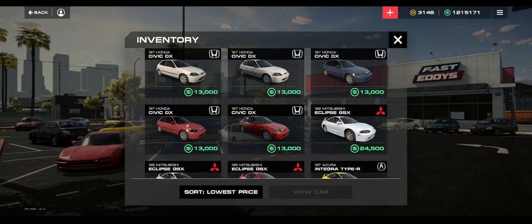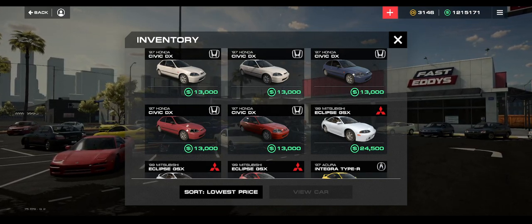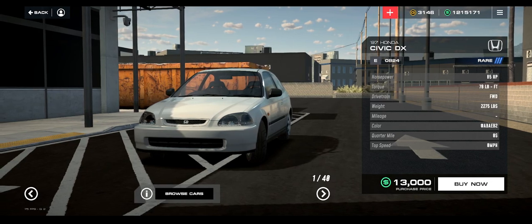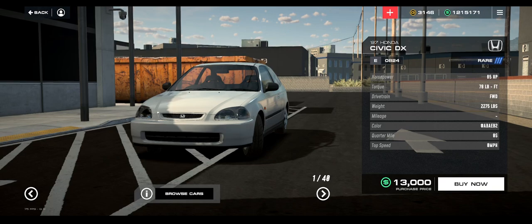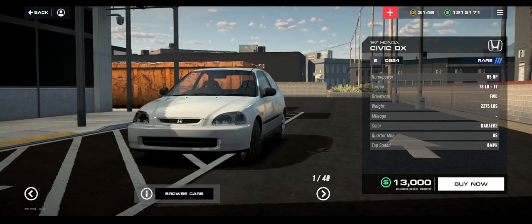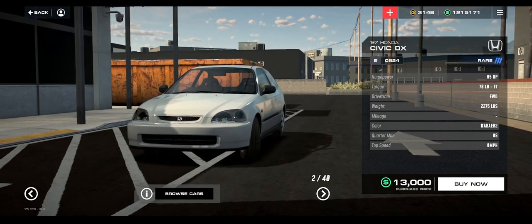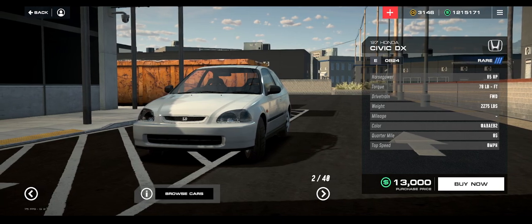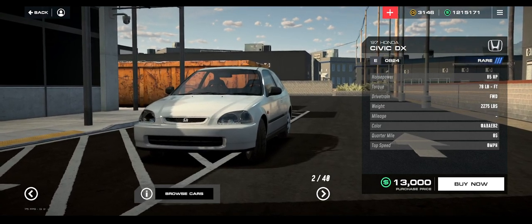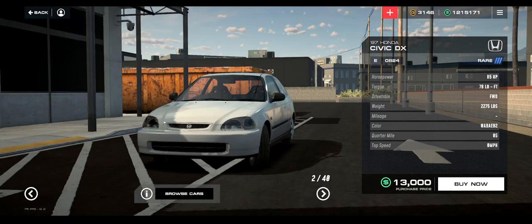Later on in the future - and this is something the community has already gotten a glimpse of, but it's disabled at the moment - cars will have varying horsepowers, which is very similar to real life. So say for example you go to a dealership and there's two '97 Honda DXs. You get this Honda DX and this Honda DX - they both look identical, they're both the exact same model car, exact same sub-model. They both have the D16 Y7 or Y8 in it - it's the non-VTEC.